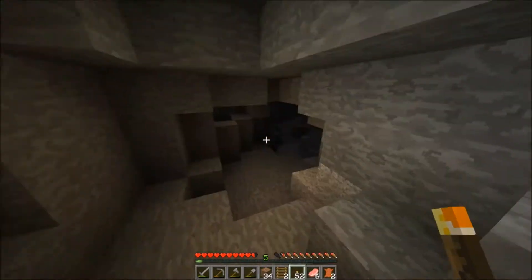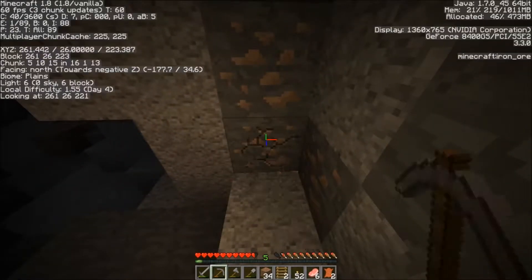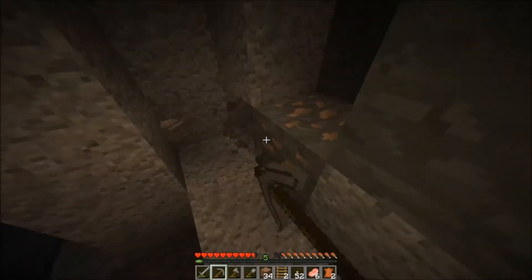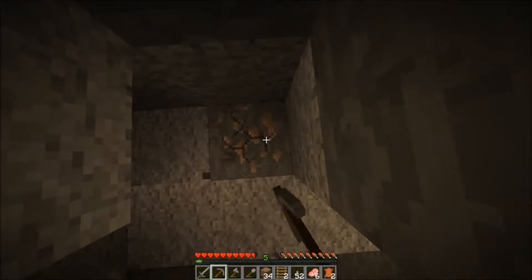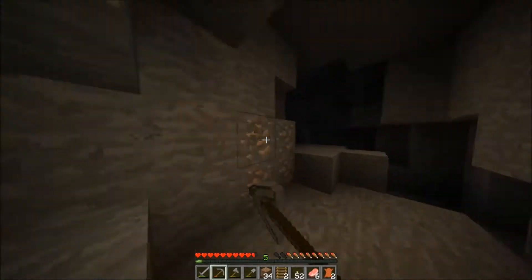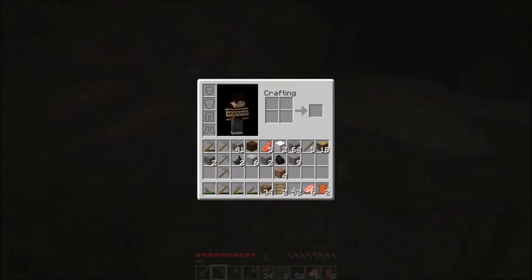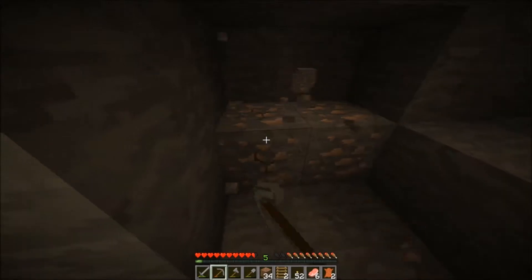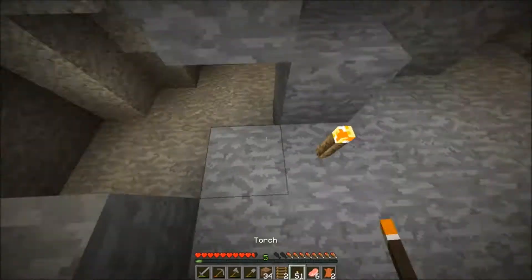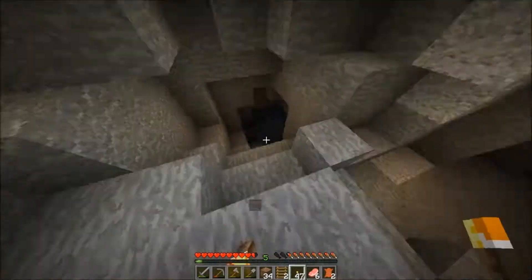Alright guys, I just found this nice lava cave here. I just mined down here and would you look at that — we already found some iron. We are at level 26, so not exactly diamond level, but we still found some iron, which is great. If we do find diamonds, we are prepared with iron. Hopefully this is 5 iron because I hate it when it's 6. Yep, it's 6. I hate it when it's 6 because then I have just a bunch of extra iron. I usually like 5 just so I can make a pickaxe and a sword. But now we have 14.